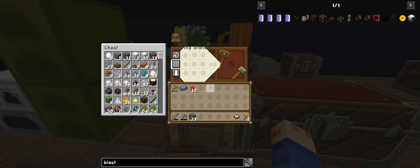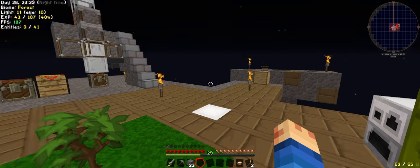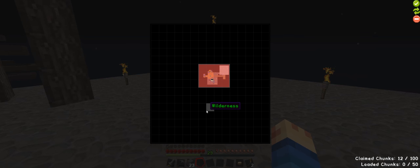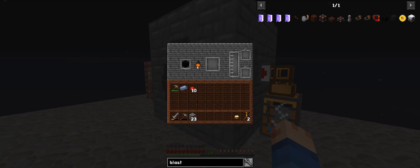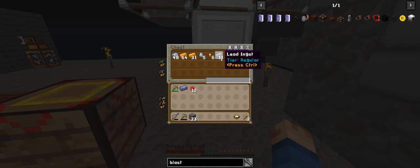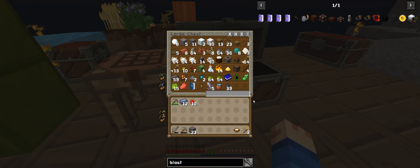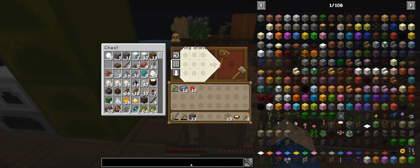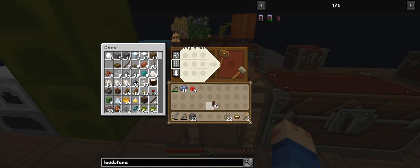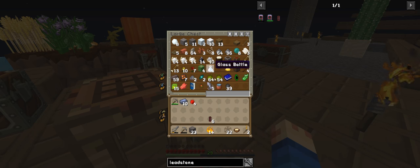I want to turn all these into storage crates - I think it was like 32 we need to turn them all into storage crates. They're all claimed - halfway through. We got 11, so let's grab some glass and make some leadstone. I need more - what am I missing - redstone. One more set of redstone, where's the gunpowder - there it is - and charcoal.